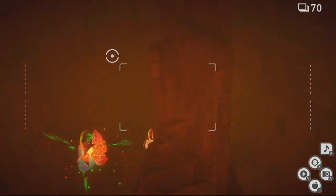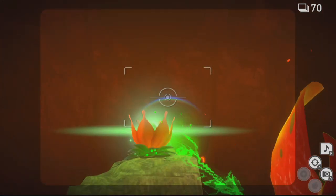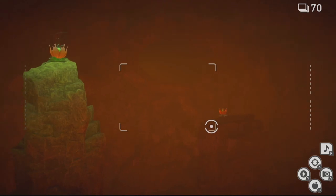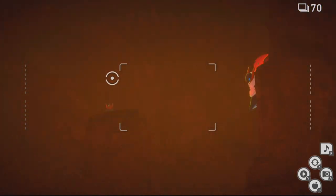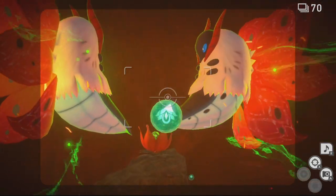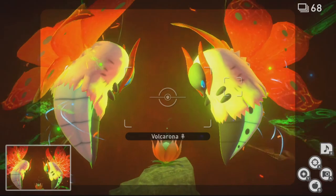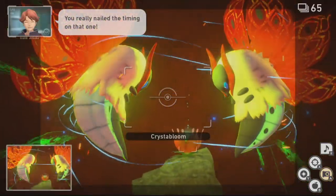After you've hit both Volcaronas with Lumi Orbs and taken down their shields, they'll start dancing around the room waiting for you to trigger one of the Crystal Flowers. This can take some time for them to actually get attracted to the flower, but keep hitting the closest flower and eventually you'll get the four-star shot of them focusing their energy on the flower.